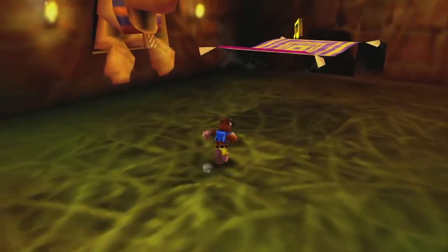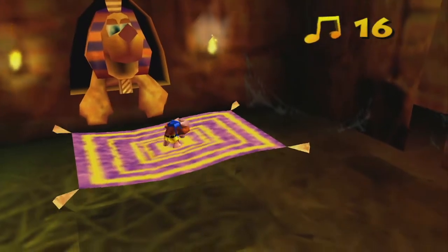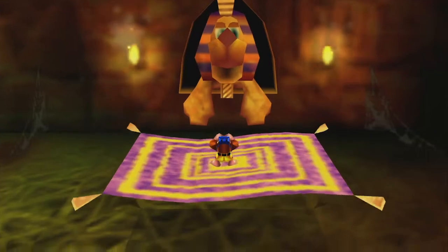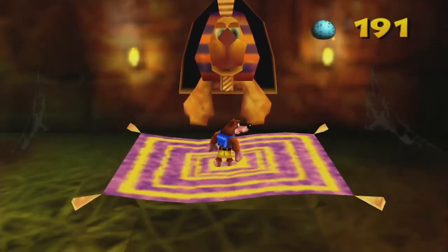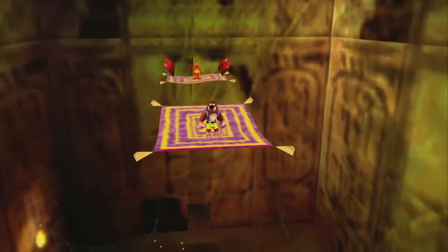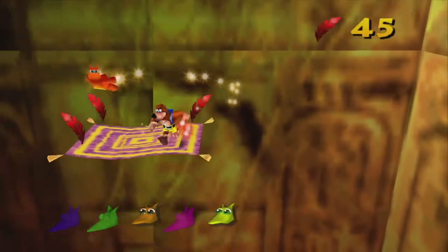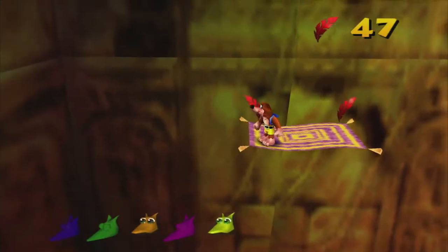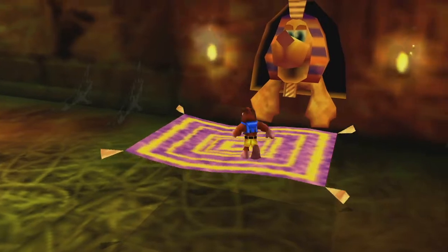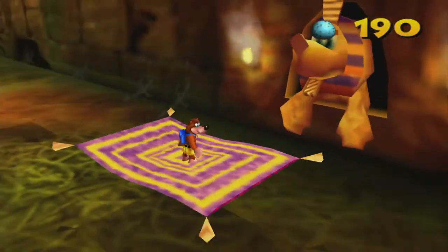So the idea of this room is we jump on these flying carpets and we're going to shoot an egg into the sphinx on the wall, which will raise the carpet and we want to continue that chain. But before you do this first one, jump backwards for the orange Jinjo. And now we will head across all the carpets.